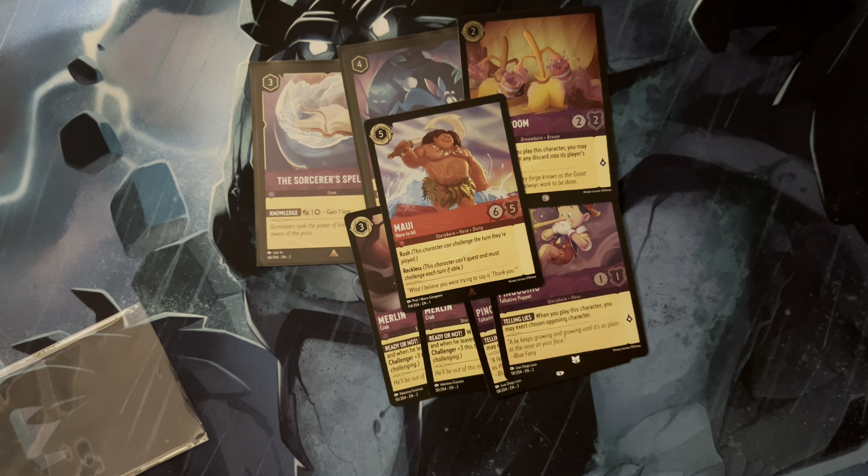Because the mirror match was so common, Peter Pan's Shadow was one of my tech cards of choice. This gives the Madam Mim Fox evasive, so it can deal with Minnie Mouse as well as Mauis. At a 2/3 body that quests for two, it's also half decent — basically just more copies of Minnie Mouse.